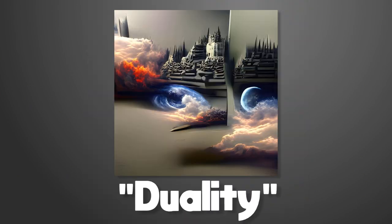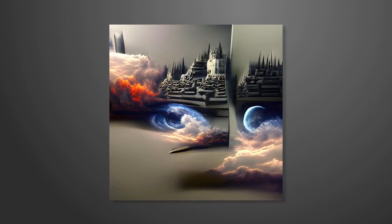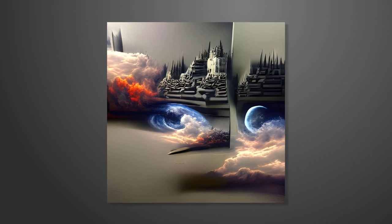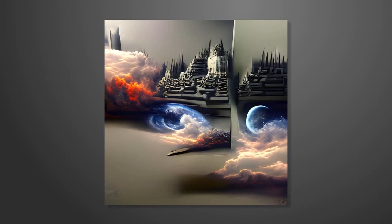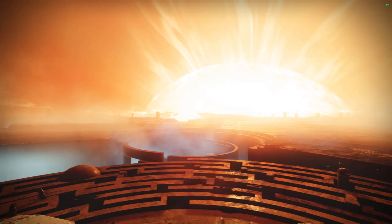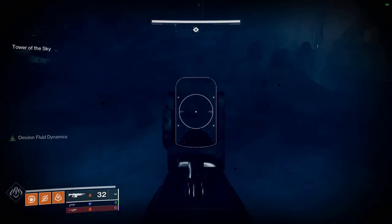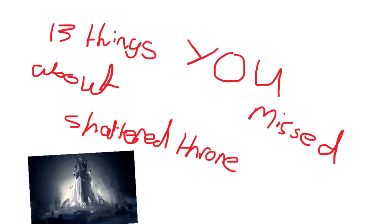And finally, Duality — another floating city. This program sure does love floating cities. The fragmentation of this picture is where I think the prompt 'duality' was utilised. With a prompt as vague as this, I can see why the program struggled. I like the maze-like design of the castle thing in the centre — it kind of reminds me of the labyrinths you see when looking outwards from the Lighthouse, or even the one you can vaguely see in the skybox of the Shattered Throne dungeon.